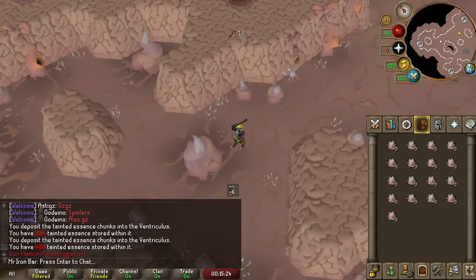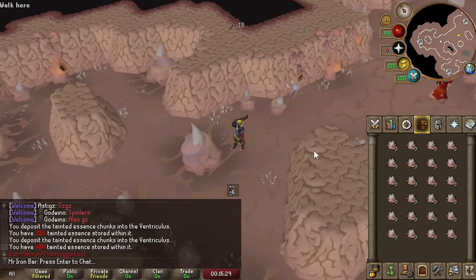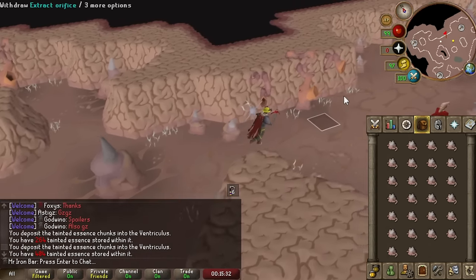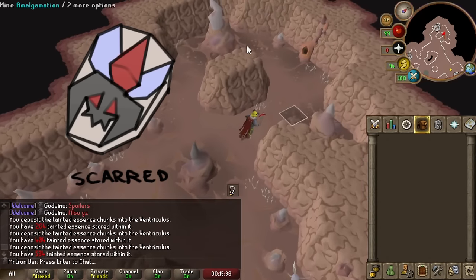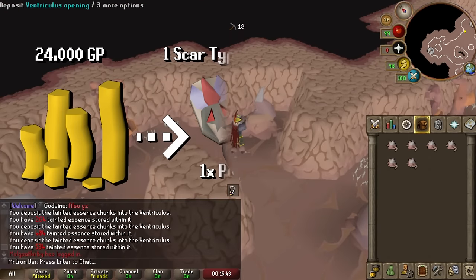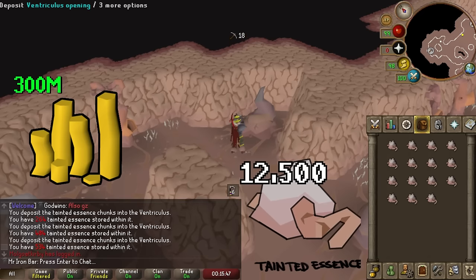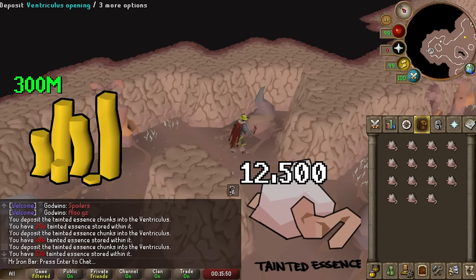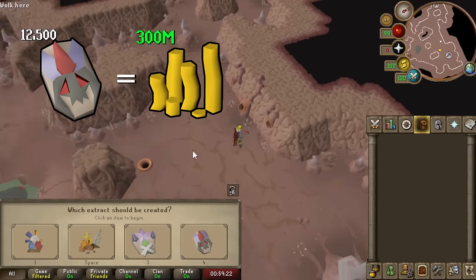After this test at the abyss with the cheaper extracts, I am now confident I can invest 300 million on scar extracts to make soul runes and blood runes. The type of extract needed for blood and soul runes is the highest tier, called the Scar Extract. Converting one scar essence chunk into one scar extract costs 24,000 GP. So with 300 million GP I need to get 12,500 essence chunks — I managed to mine that many in only half an hour. Then I used the extractor to convert those 12,500 chunks into 12,500 scar extracts, costing me 300 million.